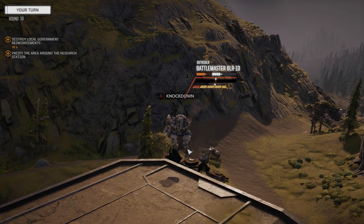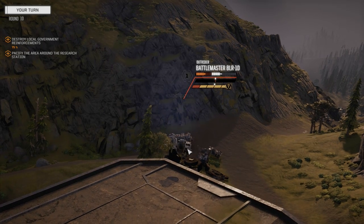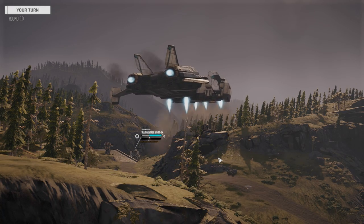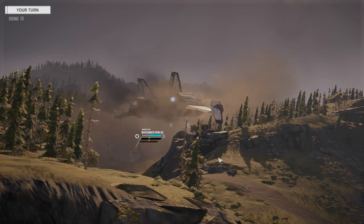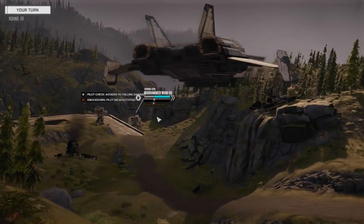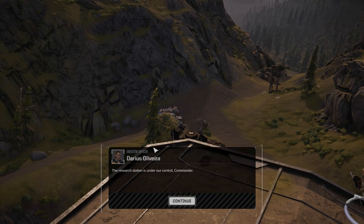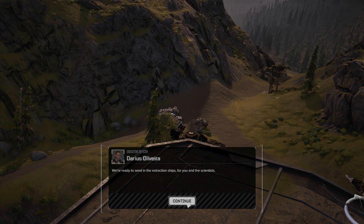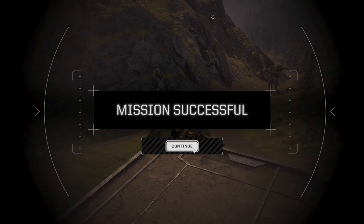Excellent - good salvage off the Battle Master. I think we're out of the way of the drop ship - yeah, we're good. There's our drop ship. Now we can rescue Animal and scan their computers to get the pirate jump point information and get out of this system. Let's go home.